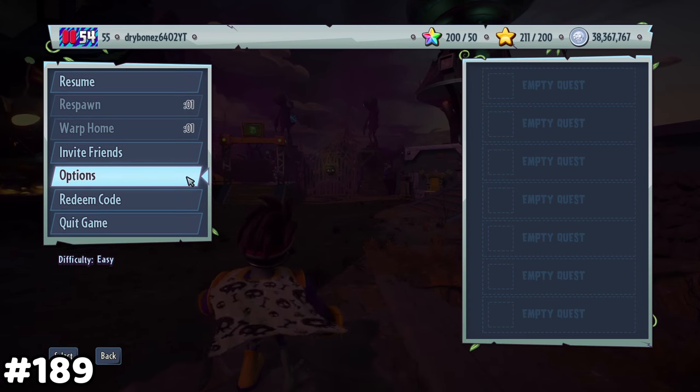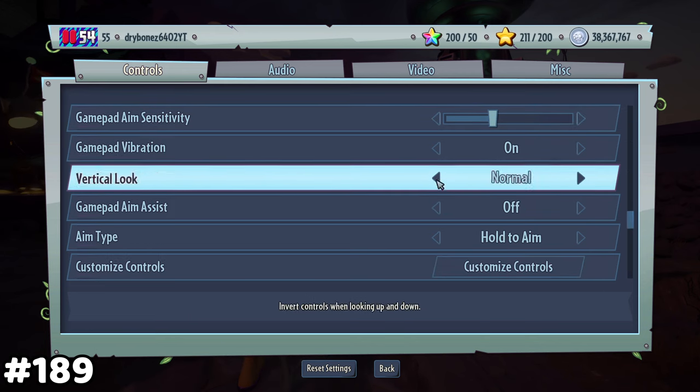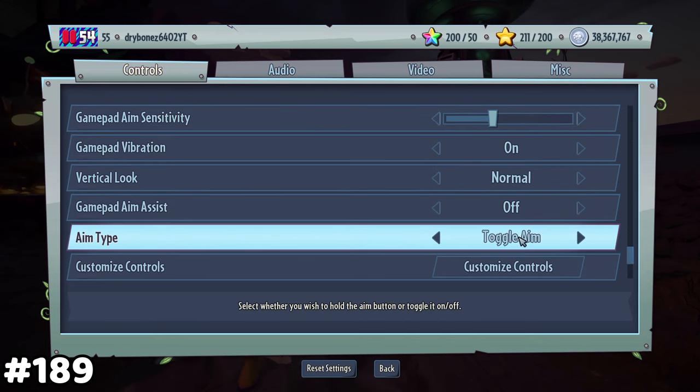Thanks PopCap. If you go into the settings and enable toggle zoom, you can use Super Brains' beam in the air.